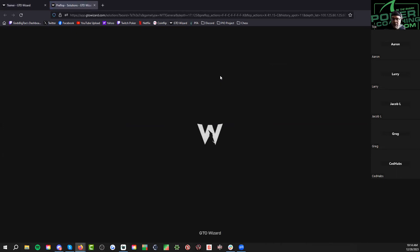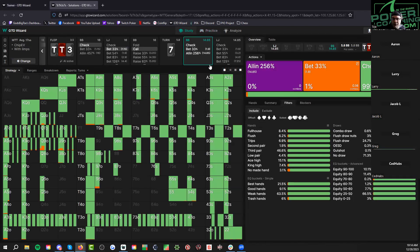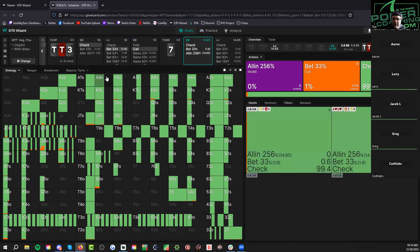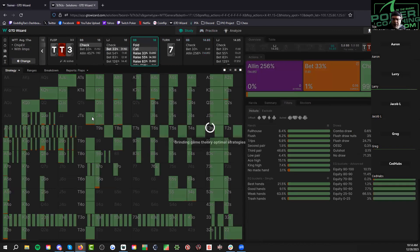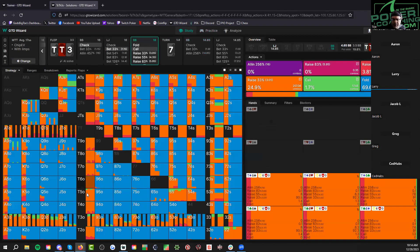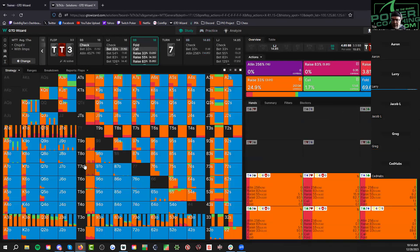When we're 80 bigs deep and hit a king with a hand like this, you don't really want to go broke — you're always beat. We have 11 bigs — hit top pair, run that shit. Not all queens — surprising. Solver just hates queen-eight with a passion. It's going to be something like unblocking eights. Sometimes it just picks seemingly random combos but there's a reason behind it.